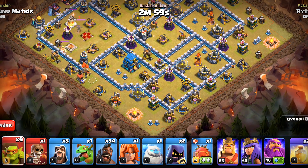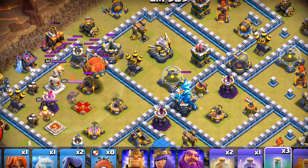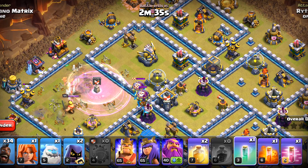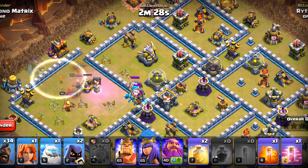We'll start with Sneaky Goblins. We'll deploy 3 of them, then set the blimp from this side. I want those X-Bows out. Let's see if the Super Wizards can do that. We'll make them invisible one by one. I think they stepped on a giant bomb. They are low on health, but we will try to get as much value as possible. We're going to use our final invisibility, and they got pretty much okay value.